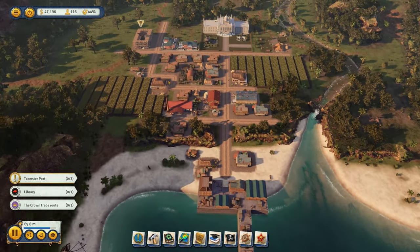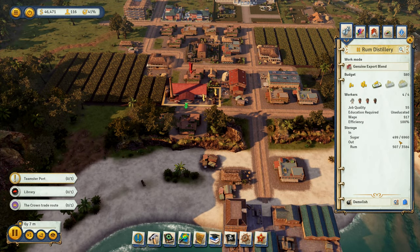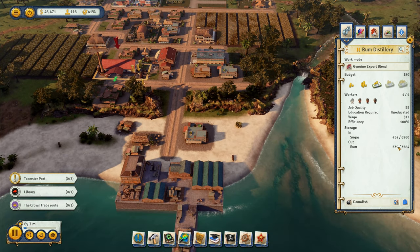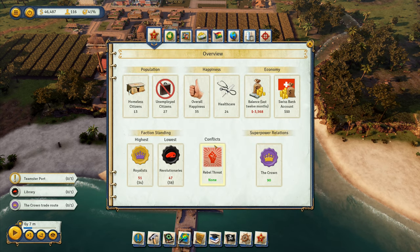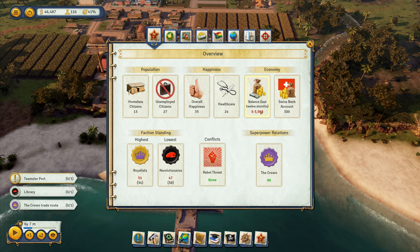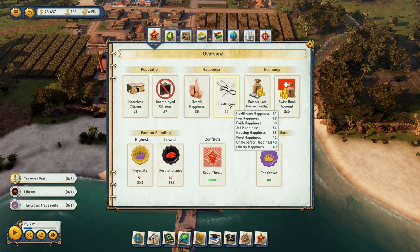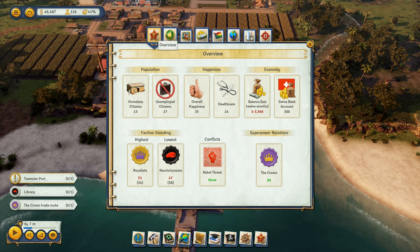I'm just going to leave that for a second because we've got the library building. Now I've got sugar in here of 500, rum there of 500. I need to be having a look at the almanac — we've got 27 unemployed citizens and 13 homeless citizens. Healthcare is not brilliant. The balance of our account is dropping slightly. Overall happiness 34. Healthcare is lowest. Fun happiness is not far behind. Liberty 49, crime safety 48 — so they're quite happy with those. I need to bring up the healthcare.